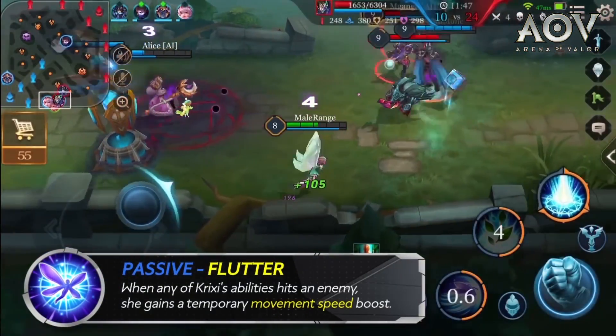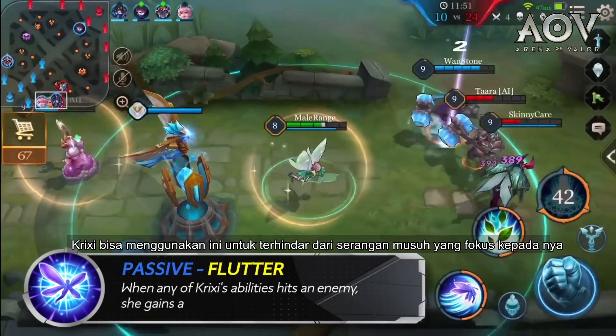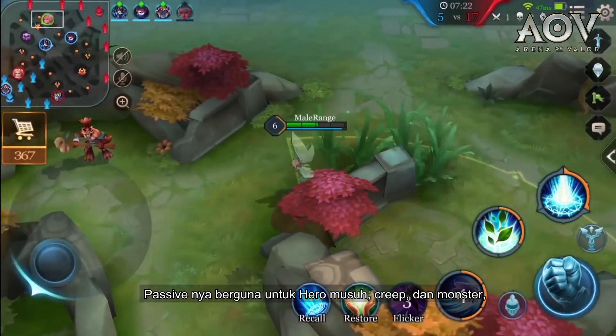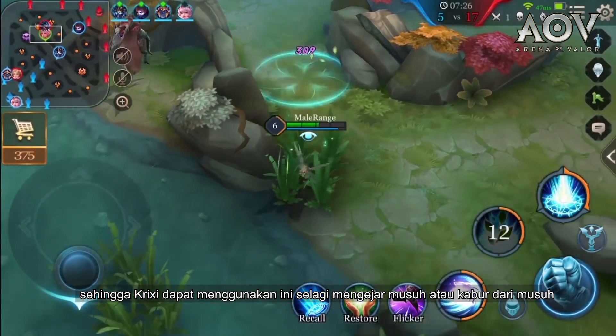Passive: Flutter. During teamfights, Crixie can use this to avoid getting hit by enemies focusing on her. Her passive works on both enemy heroes and minions and monsters, so Crixie can use this while chasing or escaping from an enemy.